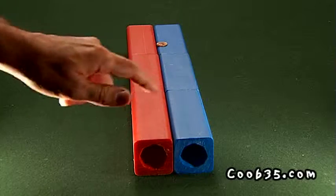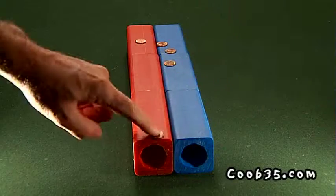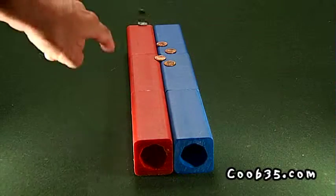Take turns sliding eight pennies down the chute as far as you can. Four heads versus four tails. On each turn, you decide which rail to send your cent down.